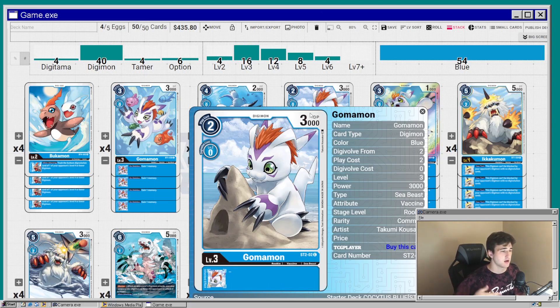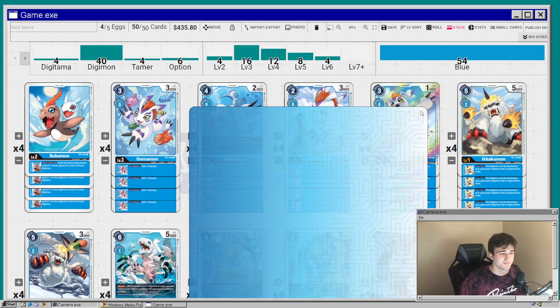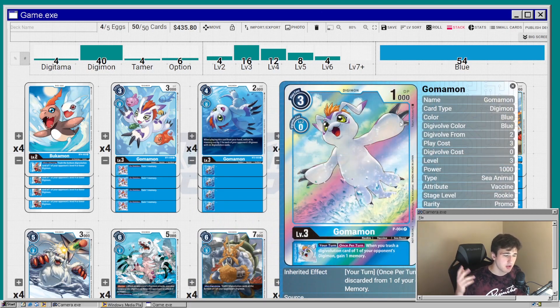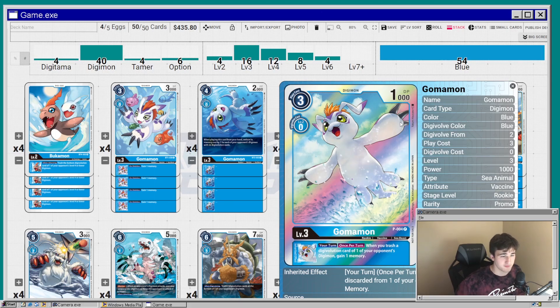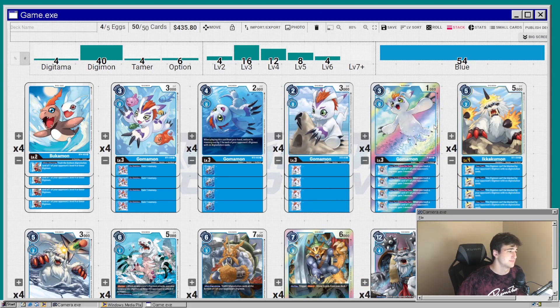We're also running the vanilla two-drop Gomamon — the one building a sandcastle. He's a 3K two-drop with no inheritable, but vanilla two-drops add a lot of memory efficiency value to the game. Next is the promo Gomamon — when you trash a Digivolution card you gain a memory. A lot of people use this in Hexablaumon decks, and there's a similar card in BT5, but we're running the Gomamon version. That's 16 level threes, all Gomamon.